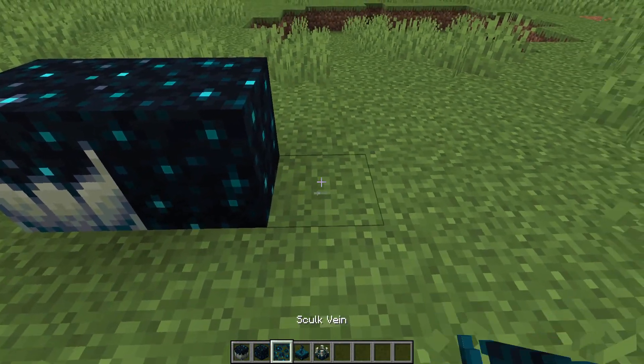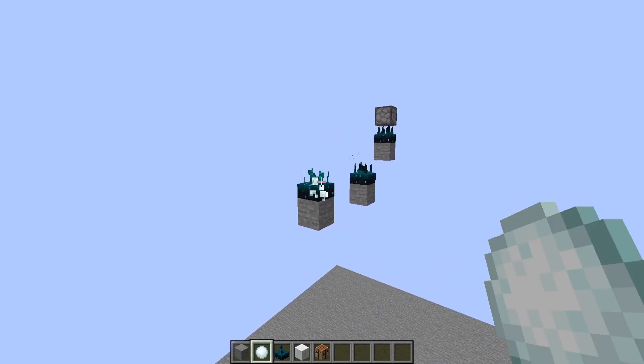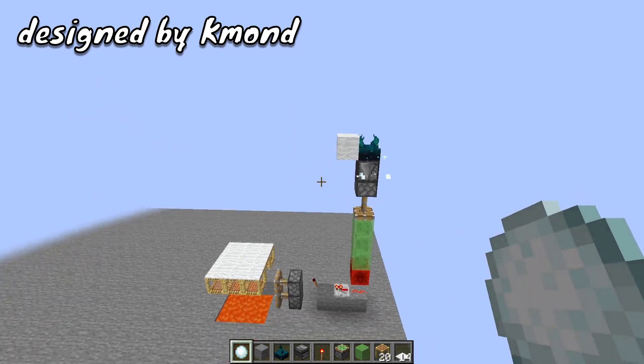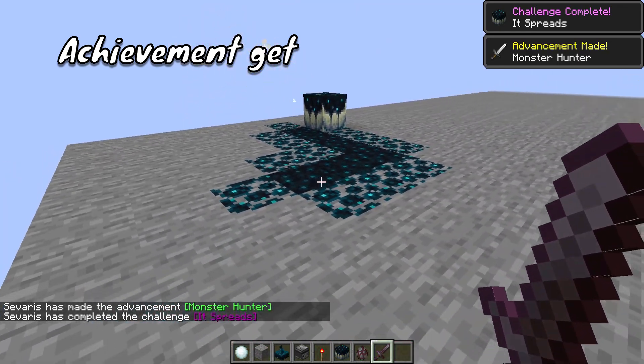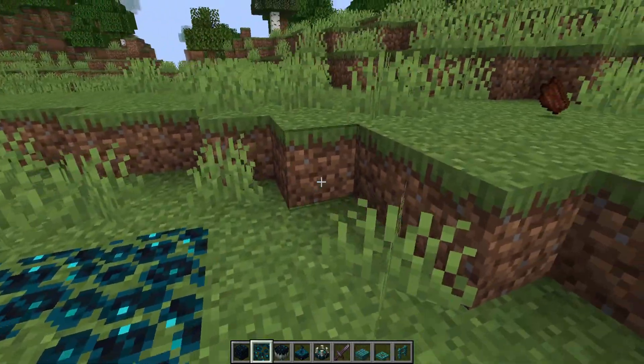There is a new group of scary blocks that have lots of unique features: the Skulk Blocks. The Skulk Sensor detects movement and turns it into redstone signals, perfect for traps and secret entrances. The Skulk Catalyst spreads Skulk Blocks when a mob dies near it. The Skulk Block drops XP and is a nice decorative block, same as the Skulk Veins.